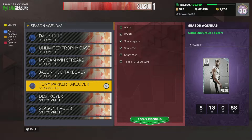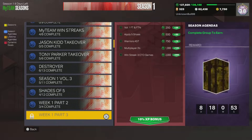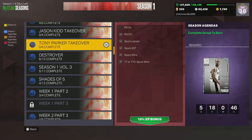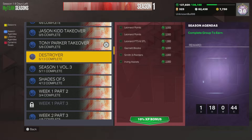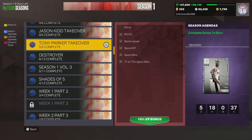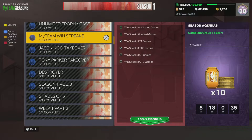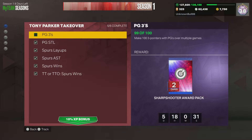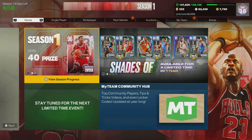I'm about to show y'all how to get him in less than three hours. Some of these challenges need you to use Spurs players and Nuggets players, maybe a Knicks player or two, so it's good to try and get some of these cards added to your collection. Season two is coming out in about a week, so it's gonna be good to get all these players. We got one run left — I'm about to show y'all how to get this done.